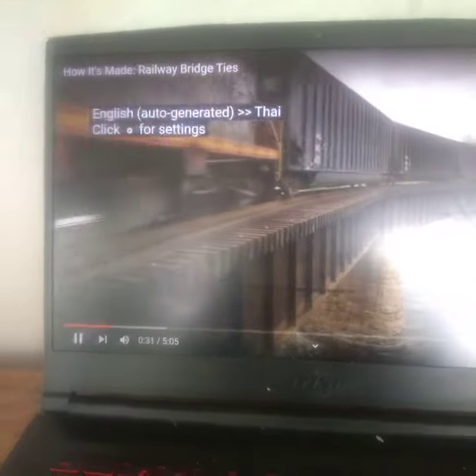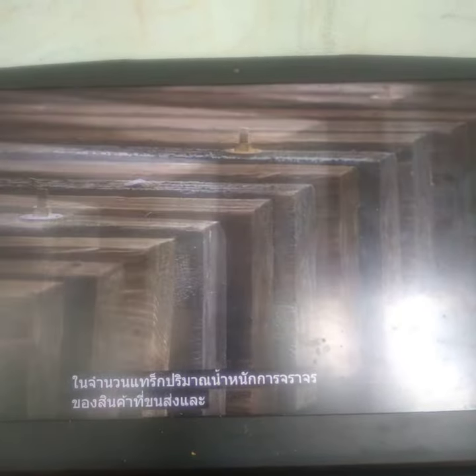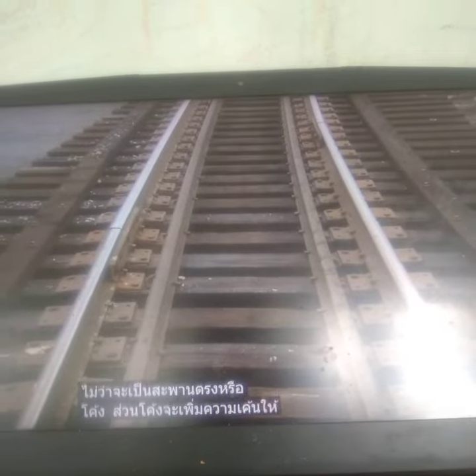The load the railway bridge will carry determines the size of its ties. To calculate the load, engineers factor in the number of tracks, volume of traffic, weight of the transported cargo, and whether the bridge is straight or curved. A curve will put additional stress on the structure.